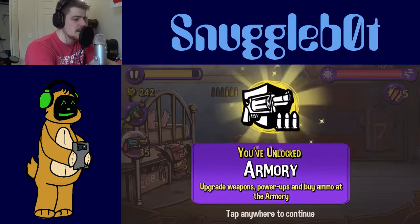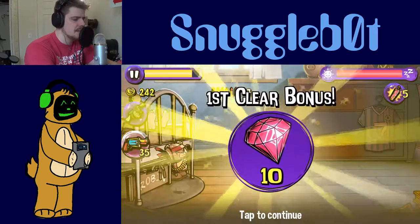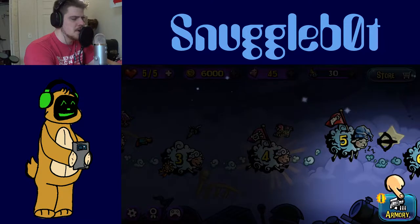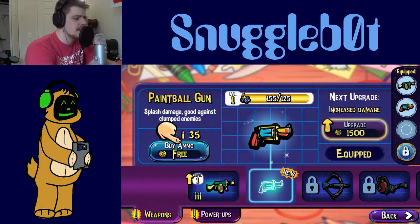We unlocked an armory — upgrade weapons, power up, and buy ammo at the armory. Neato. We get to buy ammo. Now we don't have to depend on these sheep to do everything for us. We got the armory down here. Welcome to the armory, you can buy ammo and upgrades here. Buy ammo — free!